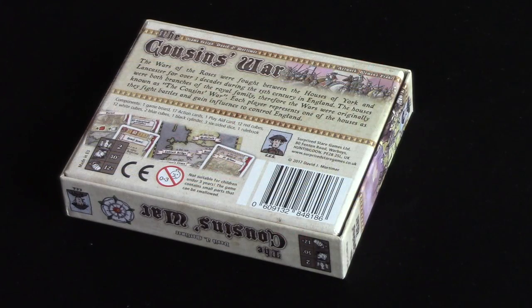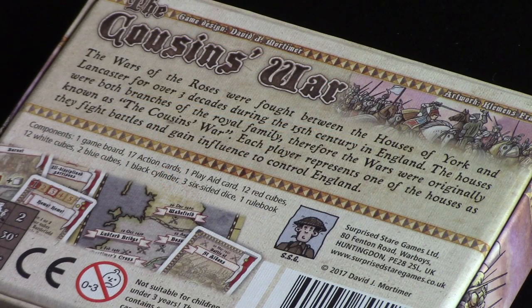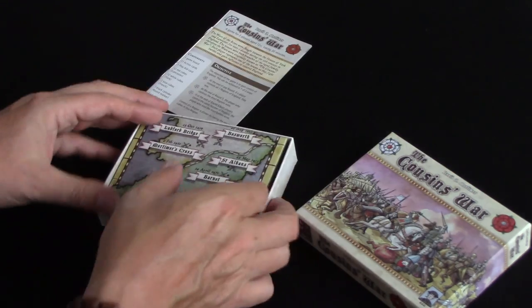This one's published by Surprise Stare, a collaboration between Alan Poole and Tony Boyd Dale. Dave Mortimer is getting quite a reputation for designing these small games with great little themes. This one is about the Wars of the Roses, a fascinating period of English history. It's strictly a two-player game. I'm going to open this up and show you how it plays.